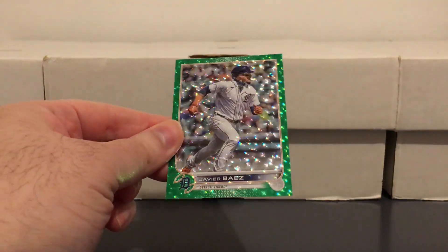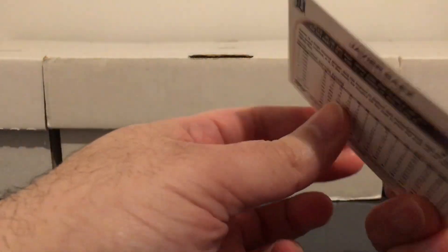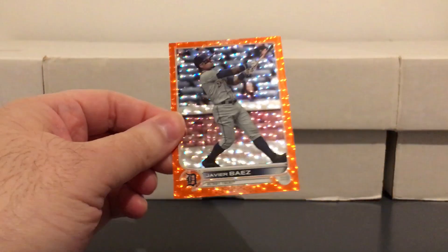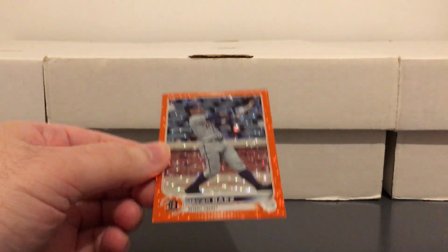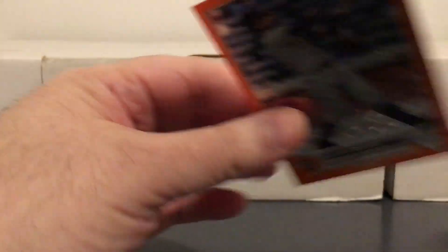Starting with some guys who are really not playing well early in the season. You got Javi Baez on this green shiny, numbered to 499. I'm not sure what the actual name is on that, but it doesn't matter — I just like the way it looks, so I picked it up. You got another Baez from last year, but they're from different sets. The green one was from the update set, this one was from Series 2. Orange at a 299.